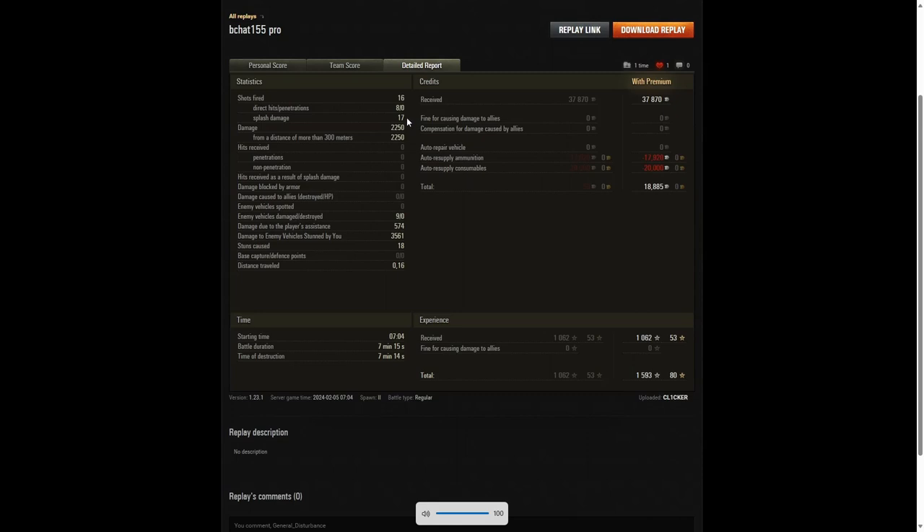17 splashes on the enemy from 16 shells. 2,250 hit points of damage, all of it at more than 300 meters. He damaged nine of the enemy, didn't get any kills, but got 574 damage assist and 3,561 stun assist from 18 stuns. So you're looking at over six and a half thousand combined damage in the game — a very very efficient game indeed.